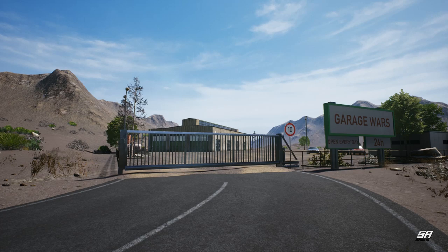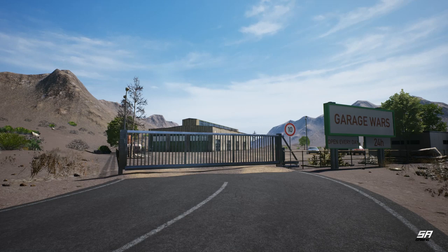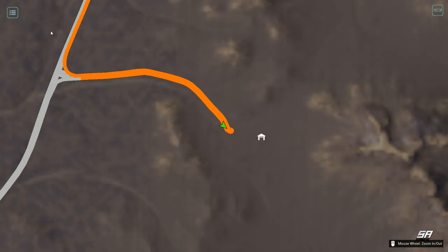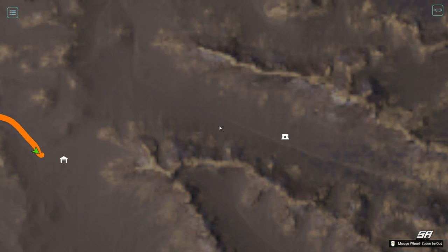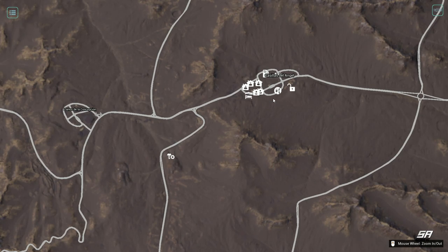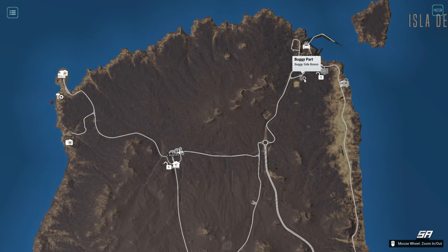Hey, what's up guys and welcome back to another episode of Tourist Bus Simulator. Steve here, and today as it's our 20th episode, I thought we'd do something we've been meaning to do for a couple of episodes now - we're going to have a bit of a scavenge. Today we've got a couple of bunkers to find, one here and one up near Dewey. We also found the location of another buggy part, which is the side boxes just up here.